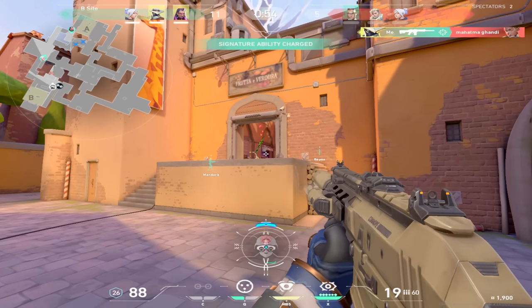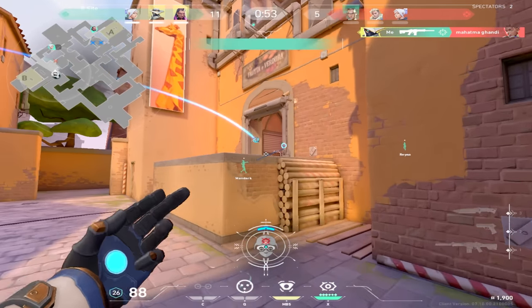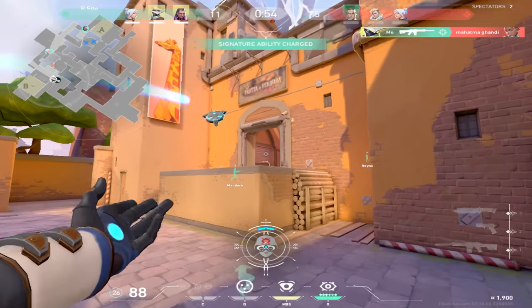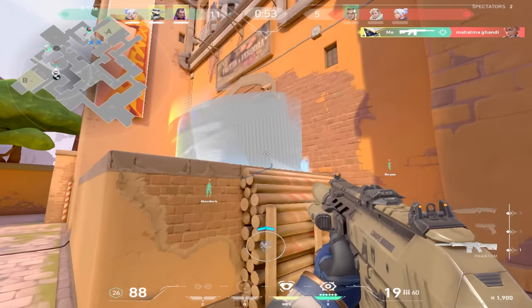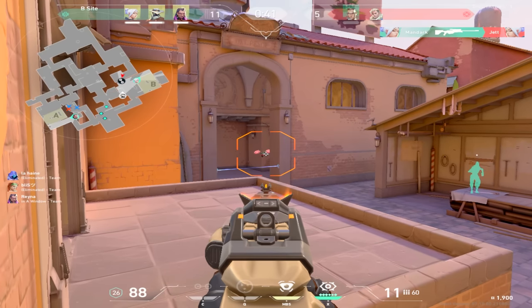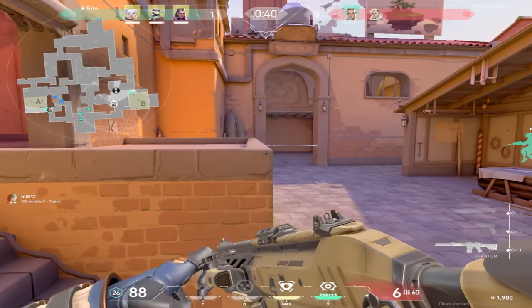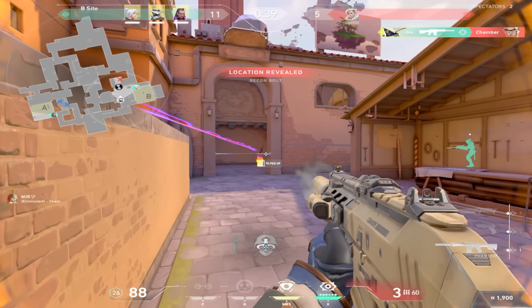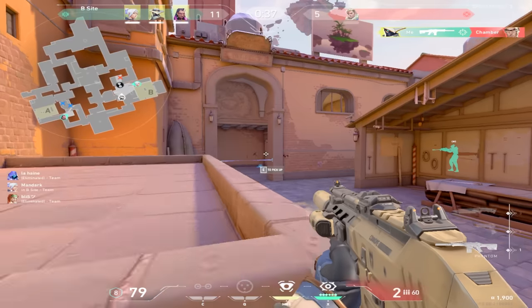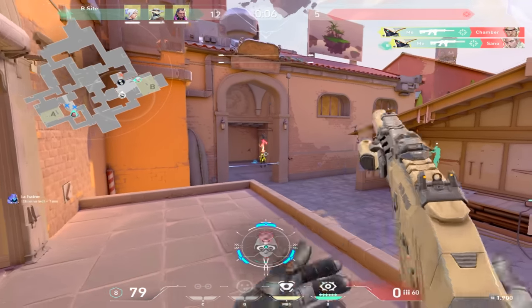I'm confident in being able to take out a couple of dudes before I go out. After the pick on Astra, I notice that the trade peak is a little bit late, so I cage to hold them off a little bit longer and stall for my boys to come help. After I get tagged by the Sova drone, I know there's no hope for me running away safely, so I just use constant strafes and side jiggles to try to juke this dude out while he's trying to peek me. This is an example of why movement is a huge component when it comes to aiming.